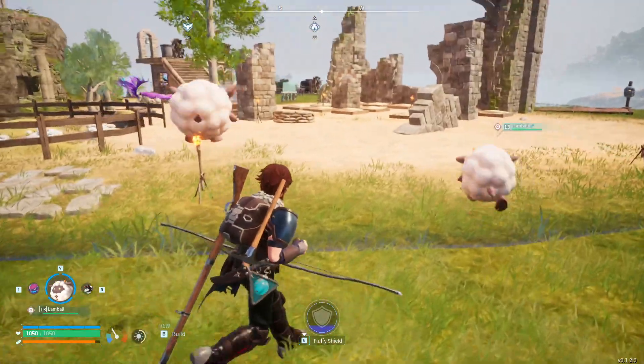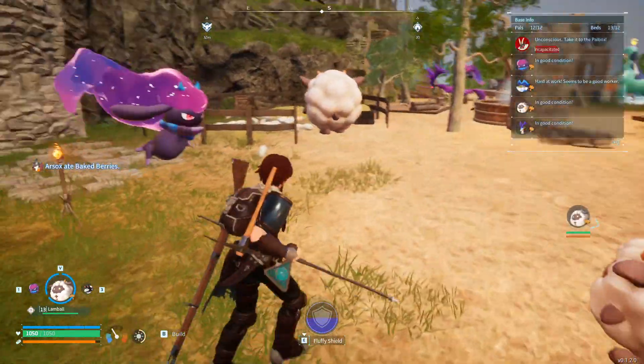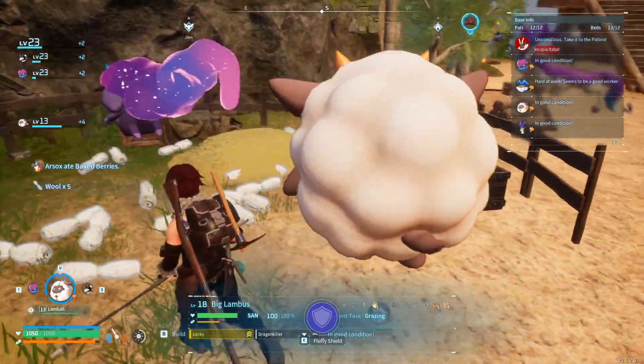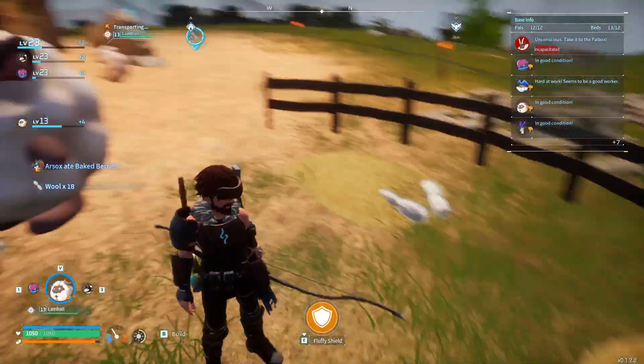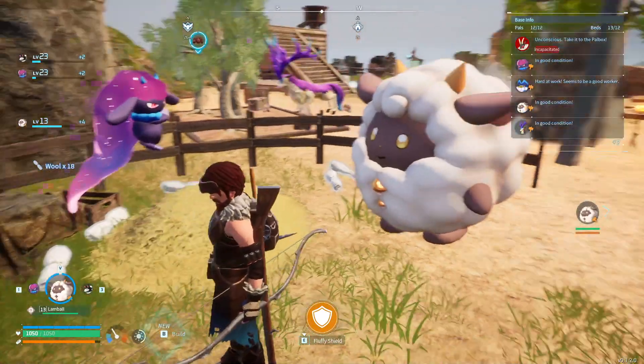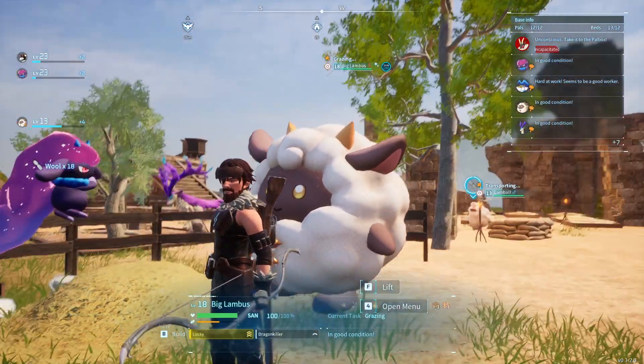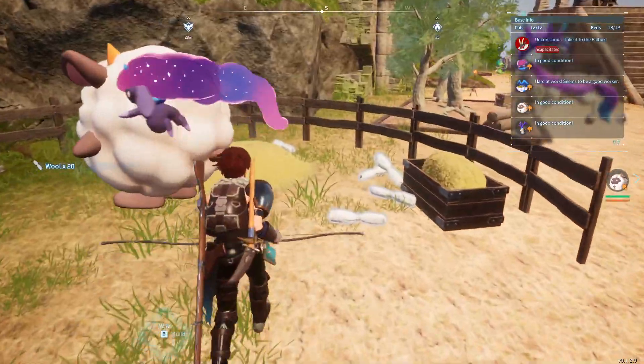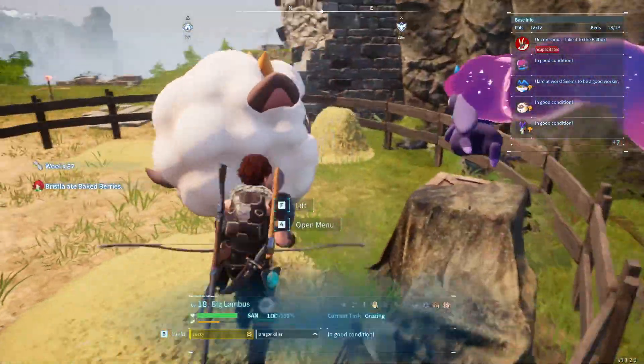Lucky Pals are something we will probably go into more depth in a different video. Here is a Lucky Lambal. You can see that they are much bigger than a normal sized Lambal. Here also is the ranch — Big Lambus, the Lucky Lambal, likes to hang out in the ranch and produce plenty of wool for the base.